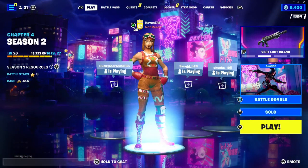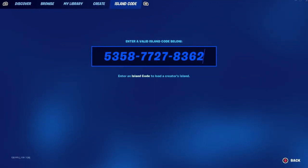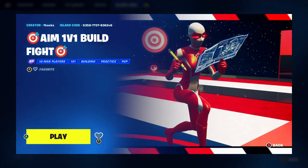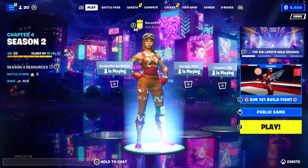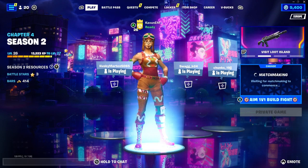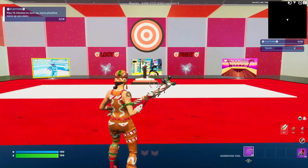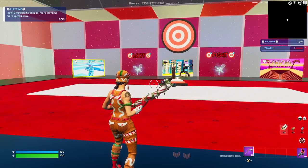Without further ado, let's go ahead and get started with this insane XP glitch. The map code is going to be 5358-7727-8362. After you tap on that map code, this map is going to appear on your screen — it's called AIM 1v1 Build Fight. Make sure it's on private and click play to get inside the map. I'm going to be showing you exactly what you need to do step by step to make this glitch work and get hundreds of thousands of XP in just a few minutes.